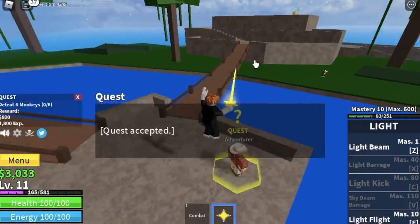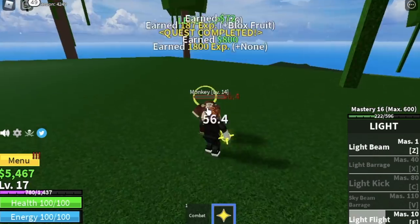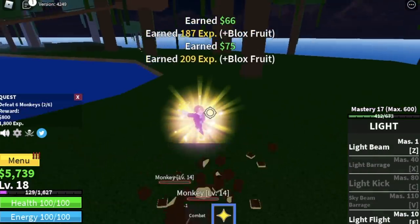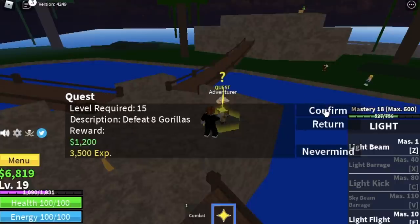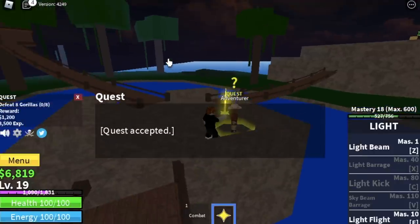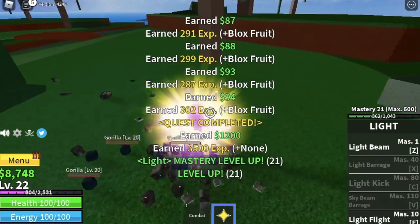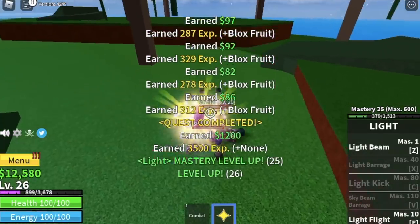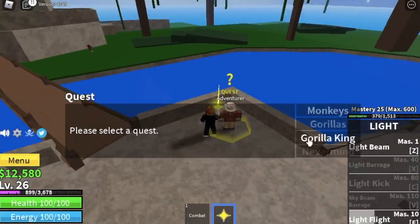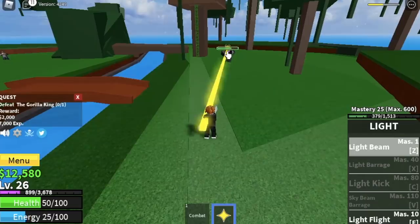The reason is that with logia-type fruits such as the light fruit, enemies cannot damage you when you reach a certain level. For this mob it's level 15. After level 15 you can start defeating gorillas, but level 20 is the best level for that — as you can see they cannot damage me.